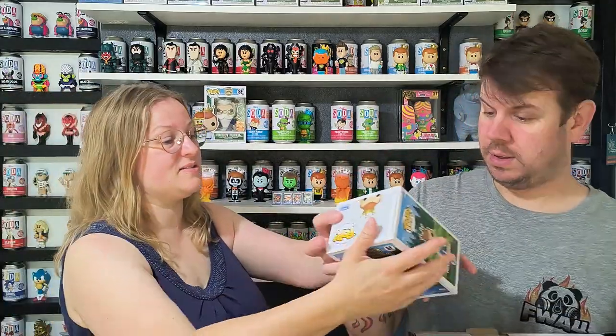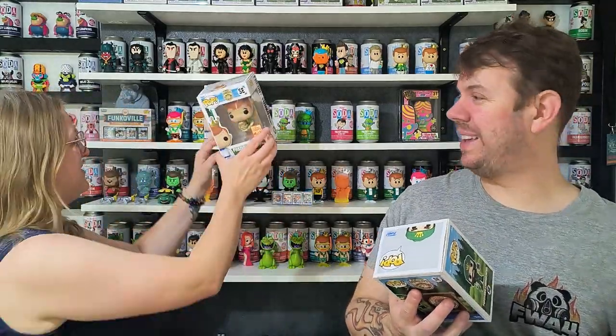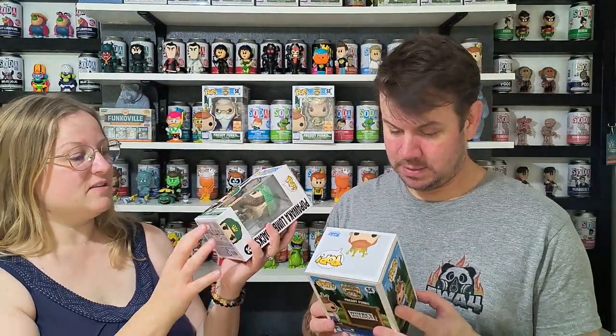Shaggy - we also have Shaggy from Scooby-Doo, so cool. Obviously these are Freddy Funko in different characters, if you didn't know. We didn't explain that one just in case. And then there's the Lumberjack - this is the first one, Pop Waka - lumberjack.